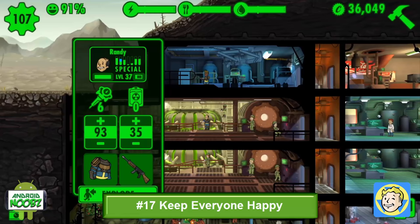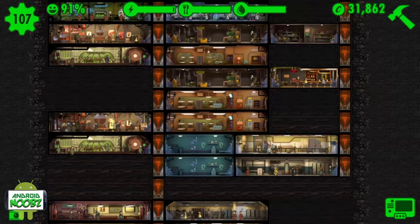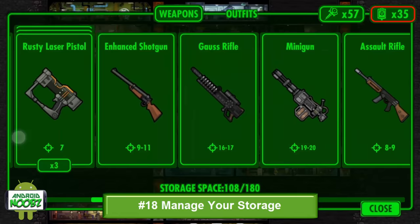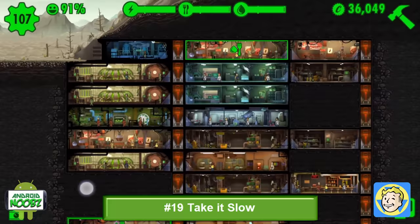The radio tower with high charisma dwellers will improve the overall happiness of your vault, but be careful because this also increases the deathclaw attacks. If you don't need any more storage rooms, don't make them — first go through and make sure all your dwellers have a weapon and the right outfit, and then just sell the extra gear you're not going to be using. Don't be in a race to build a huge vault. Once you get the training room, start rotations and try to increase your dwellers' specials and their level before you bring in a huge population.